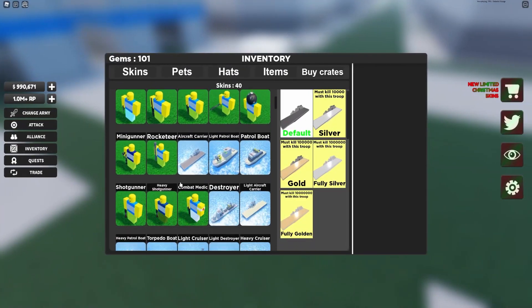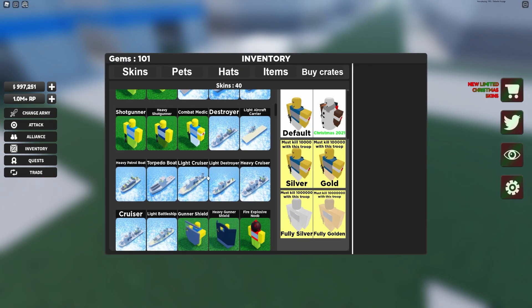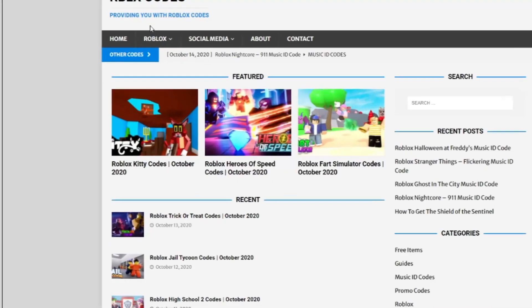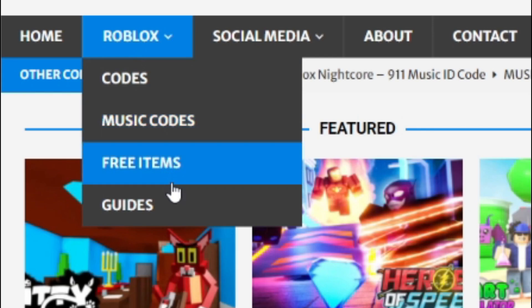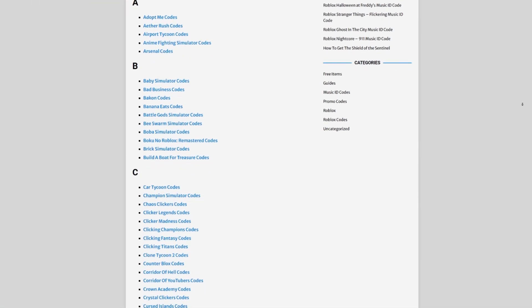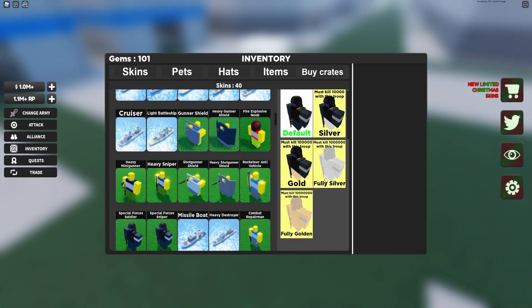Are you tired of watching YouTube videos just to find Roblox codes? I've got a solution — rblxcodes.com. On the website you can find game codes, music codes, and tons of other stuff. We cover codes for about 300 Roblox games, so if you need a code for a game, it'll be there.